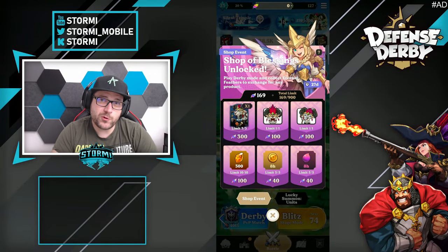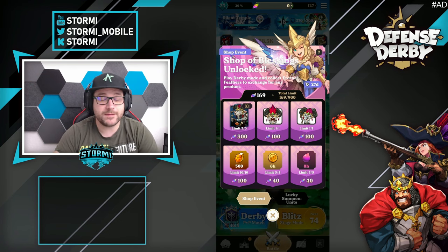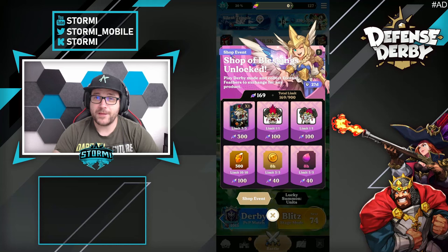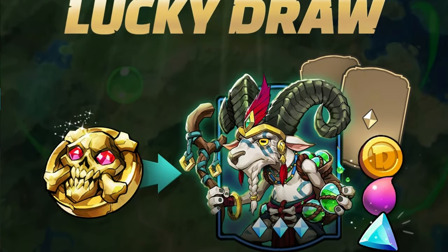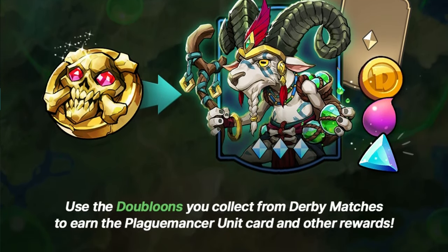If you don't want to go for the emotes and prefer to focus on progress, you can get the Black Umanza three times, which means you can instantly upgrade it to level 4. After unlocking the emotes, there are still further things to get for free. Right next to the shop event is the lucky summon event — the lucky draw — where you use doubloons collected from derby matches to earn the Black Umanza unit card and other rewards.